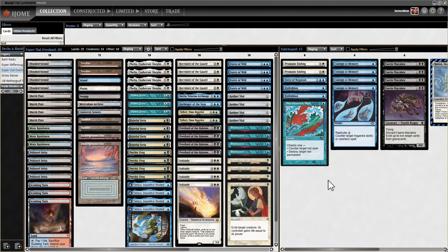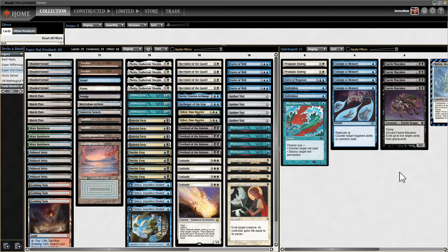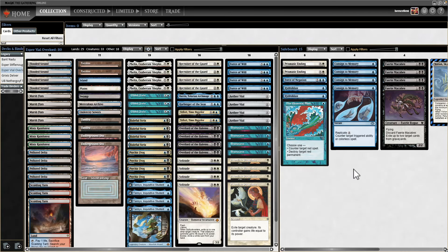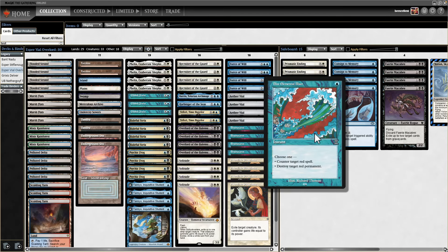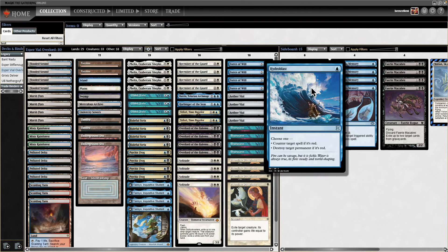I expect we'll run into three archetypes repeatedly. The first is Blue-Black Reanimator — no big deal, just take out all your Forces and bring in Faerie Macabre. You've got their unfair part covered; you still need to deal with Frog and good creatures, but Faerie Macabre is very strong and uncounterable unless they have Stifle. The other deck we expect is Eldrazi, so we're playing four Consign. The third is red strategies like Painter or Moonstompy — for that we have three Blasts, Force of Negation, Prismatic Ending, and Hydroblast.